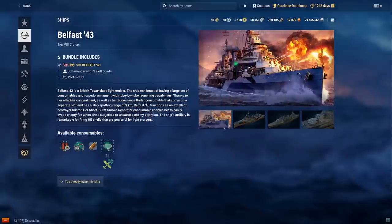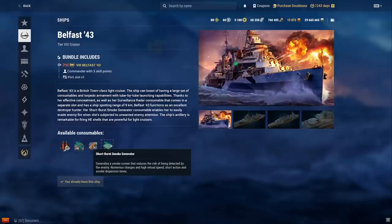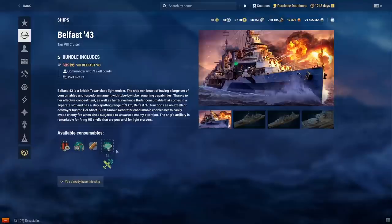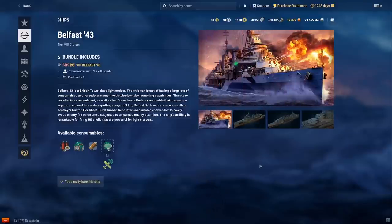Belfast '43 — it's not crazy bad, but not crazy good either. The biggest downside over Edinburgh is no super heal. The smokes are Daring-style smokes which are not good — you don't want short-duration smokes on a cruiser. The surveillance radar is 9km. The biggest issue is it's literally worse than the tier 7 Belfast in almost every stat except it has torpedoes. I wouldn't get it.